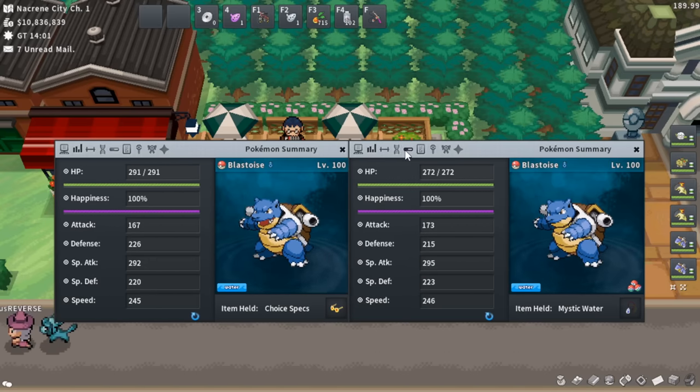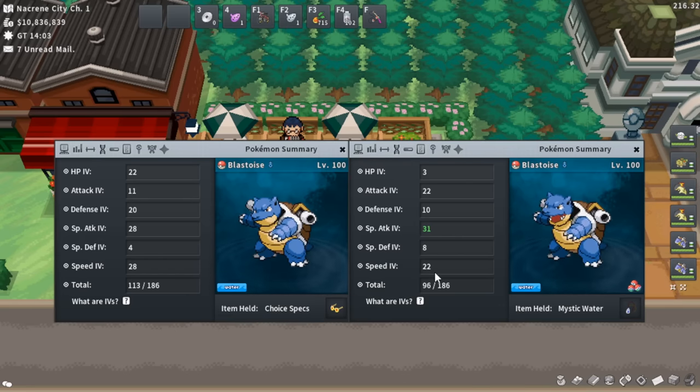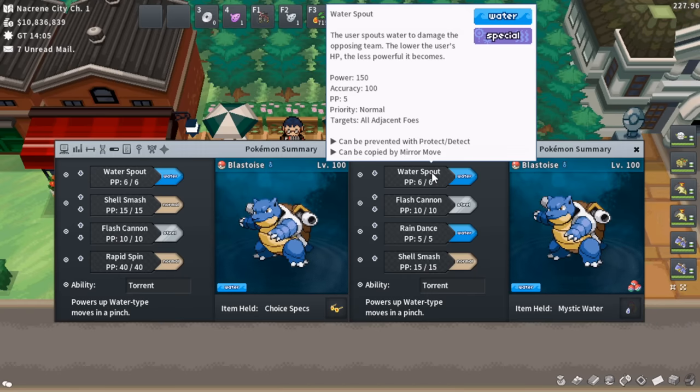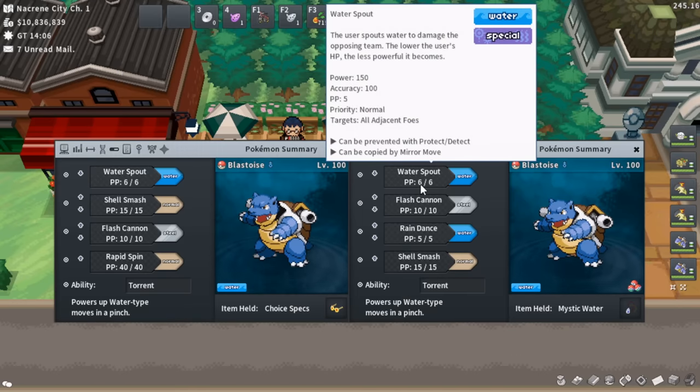My mistake was making the Blastoise with the higher Speed IV my Choice Specs one instead of my Rain Dance setter. Make sure your Choice Specs Blastoise is slower than your Rain Dance setting Blastoise. These are budget Blastoises — I'd like to improve them. Having 2×31 on the Blastoises is probably more important than on the Typhlosions since you're not using Tailwind to make up for Speed. Water Spout is a chain Egg Move requiring breeding one species with another and then with your Squirtle, making them expensive on the GTL — often 1.5 to 2 times the price of a Typhlosion.